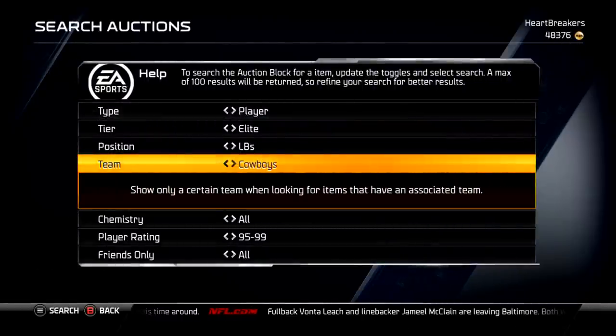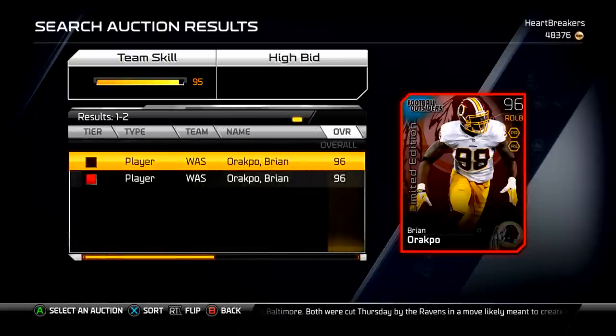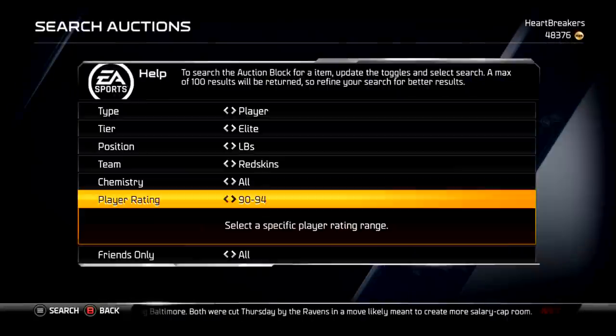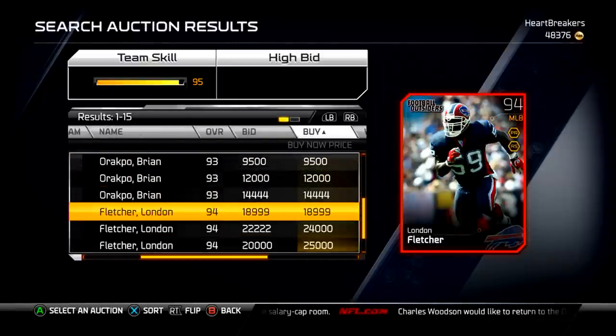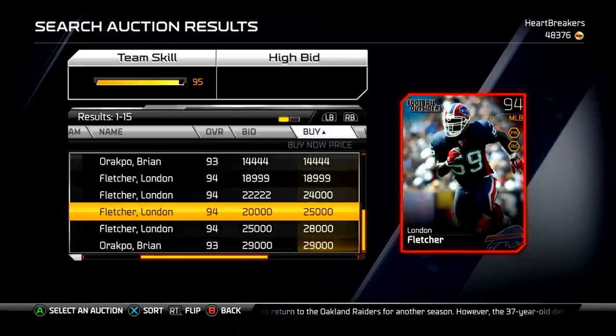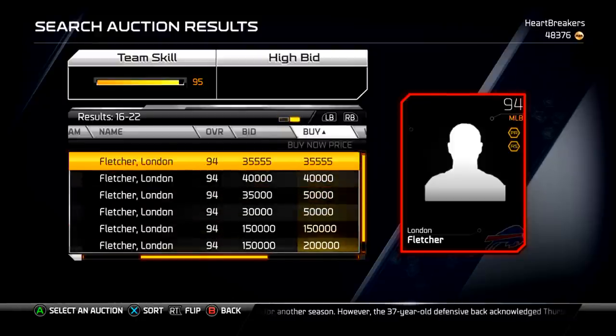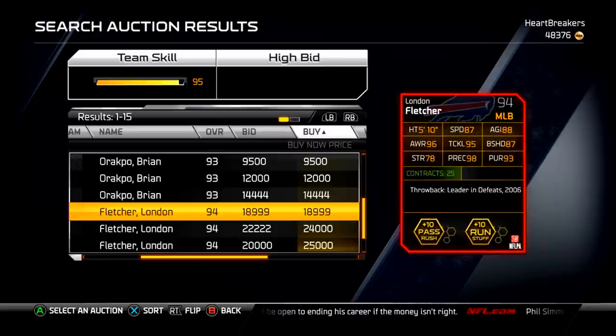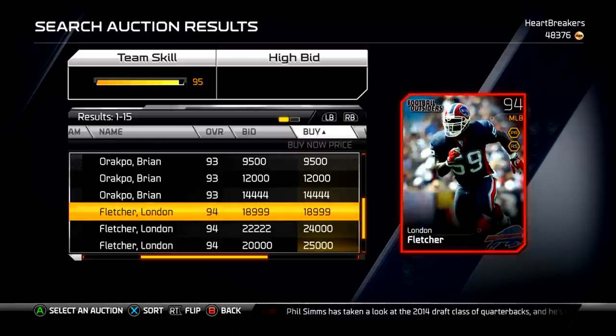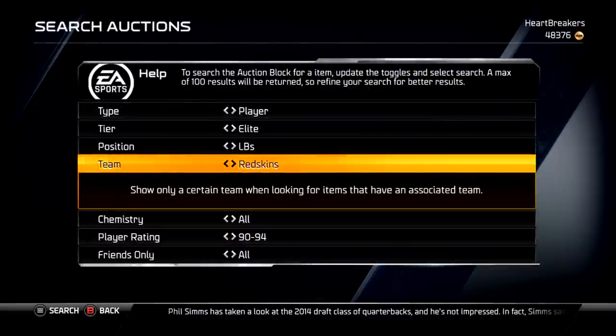Next we've got London Fletcher. 94 overall, middle linebacker for the Bills — or maybe the Redskins, I'm not sure if they messed up or if my brain messed up. He's got 95 tackle, 98 play rec, 93 pursuit, 87 block shed, 96 awareness. Not an awful card at 19k — not completely awful.